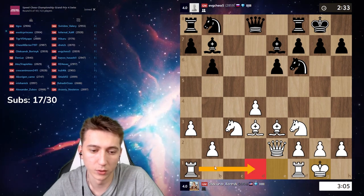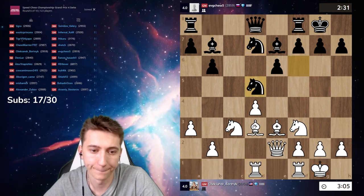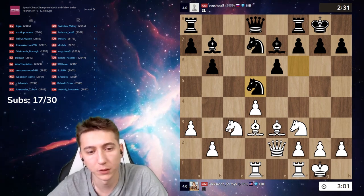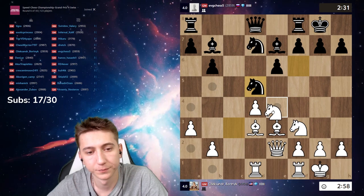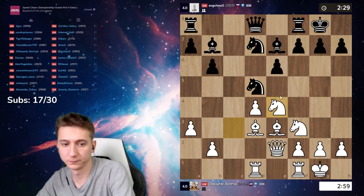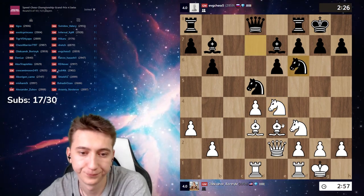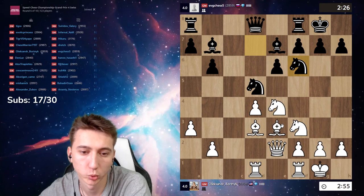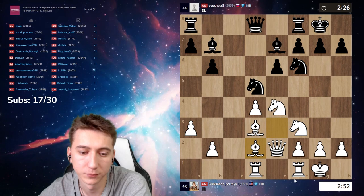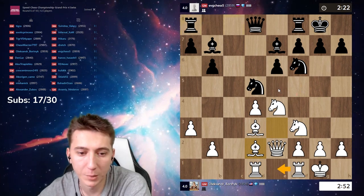Okay, d1, bishop b1, bishop g5 — my idea is knight d5, I can play knight d4. Let's play bishop d2, just go back. e1, maybe knight d5.